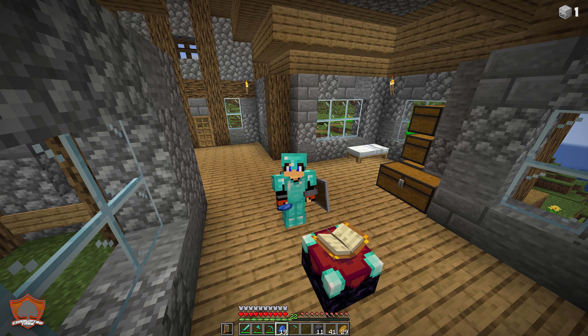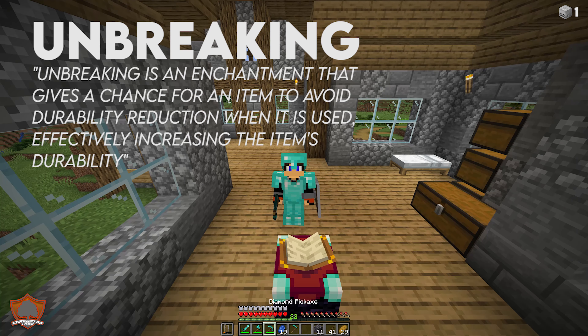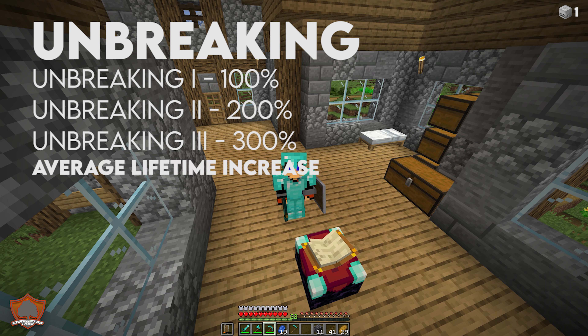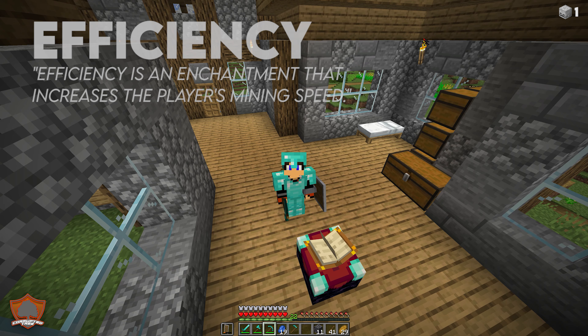The unbreaking enchantment gives you a chance for an item to avoid the durability reduction. When you're mining, the durability of your items is always going down. Putting unbreaking onto your tools will prevent them from breaking as quickly. It also differs between levels one, two, and three. Unbreaking one gives better durability than nothing, but unbreaking three will essentially double the efficiency compared to unbreaking one — quite a considerable increase in productivity without needing more diamonds.